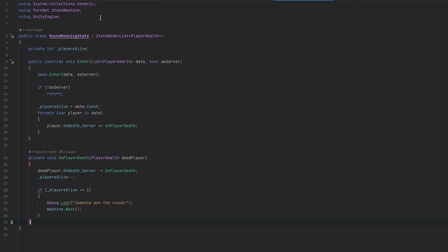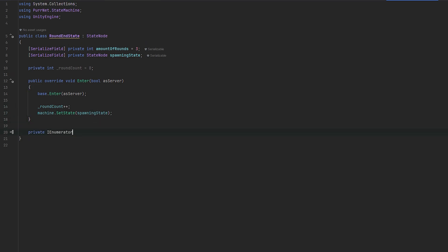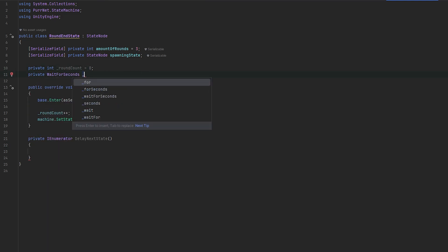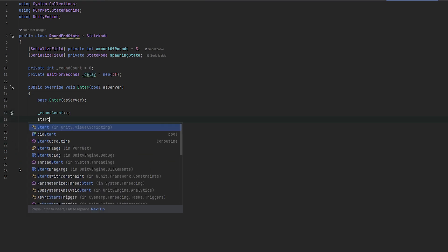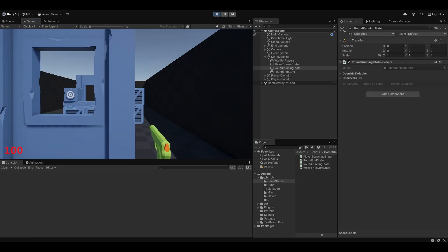Let's add a little bit of a delay on the end state - I think that'll just be nice. Let's do private IEnumerator, which is the easiest way to make a quick delay. Let's call it delay next state. We'll create a new private WaitForSeconds - we'll call this delay and make it a new three second delay, initialized up here. Then we do yield return our delay, and then run the next state. We need to start this coroutine up here. So it's just going to be a little nicer because then it doesn't immediately jitter us back - we'll have three seconds to realize someone won and then go to the next state.